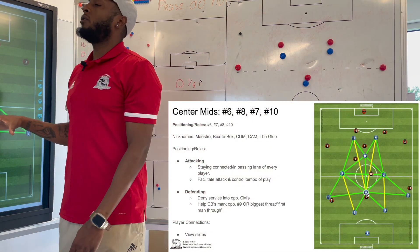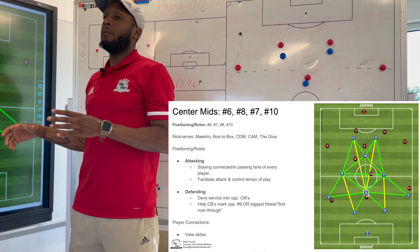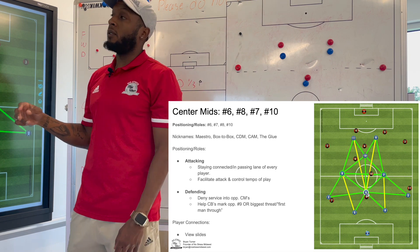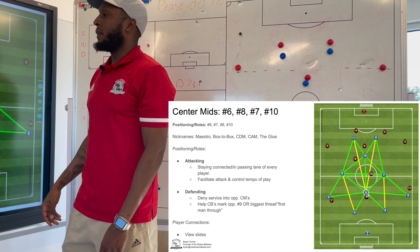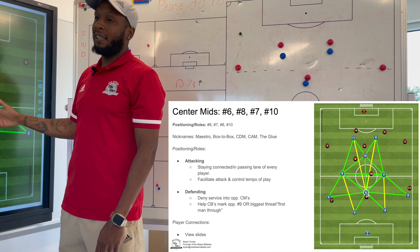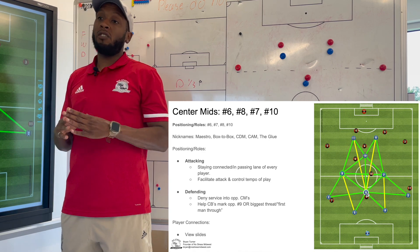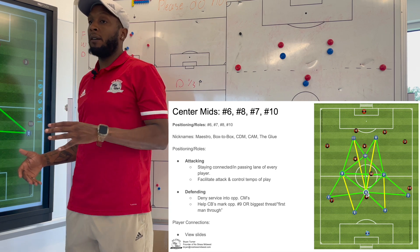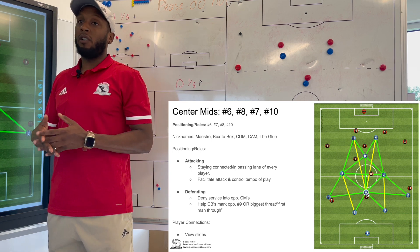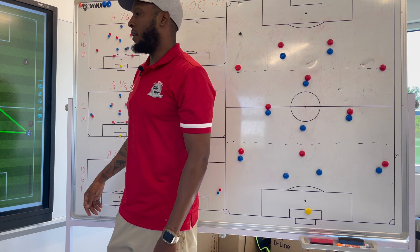Now we're going to transition to our center mid positions. In the 4-4-2, we're playing with the diamond center mid, having a six — in this case the number seven, but it could serve as two eights — and then the ten at the point of the diamond. As you can see by our connections, they're connected to everyone on the field. The center mids are so important running the 4-4-2 because when going up against a 4-3-3, they should always have that numerical advantage, and if smart, they can really carve through center mids and open up the game for the forwards and wing backs.